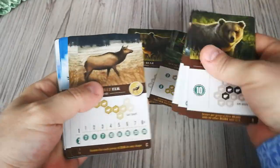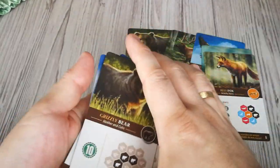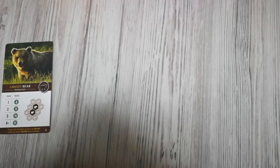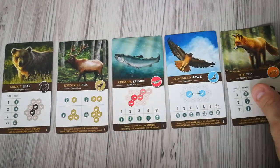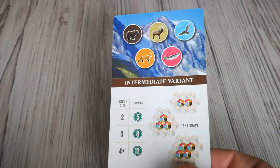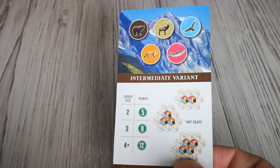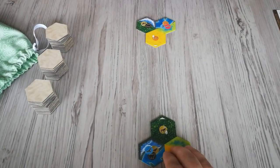Then you randomly select one wildlife scoring card for each of the five different animals. You place those five cards in the center of the play area so that all players can see them. The other scoring cards are not needed and can be stored back in the box. There is also a wildlife card for the family mode and the intermediate family mode — I'll mention how those work a bit later. Then you randomly distribute one starter habitat tile to each player, placing the unused ones back in the box.